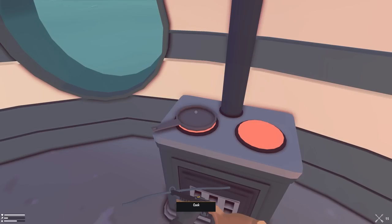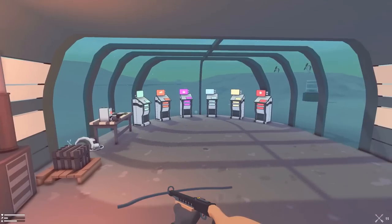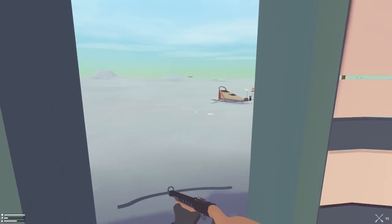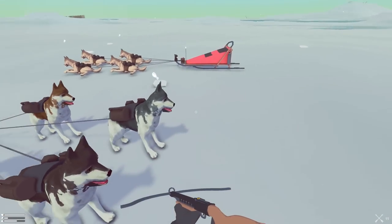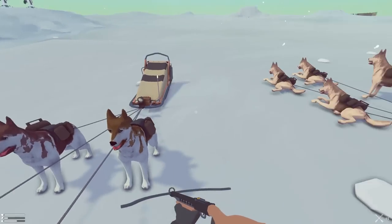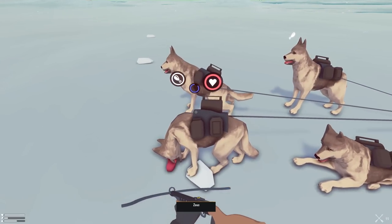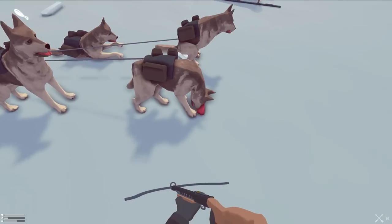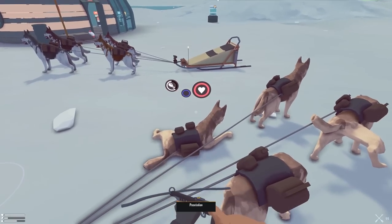Oh look at all this energy! We've got lots of energy and no hardware now. Go to the hardware welding table and you can weld up — use a 70Q I think — and see how much that gives us. Whoa, that gave us 300! Nice, that's worth it.